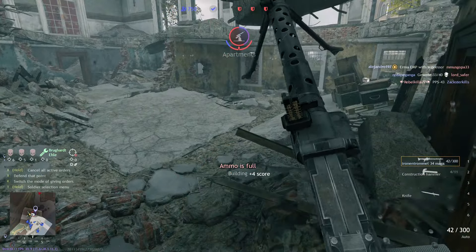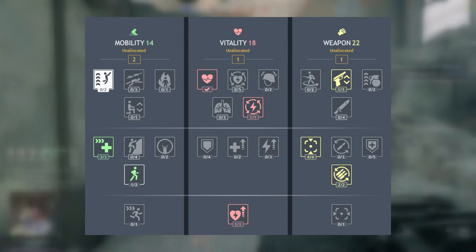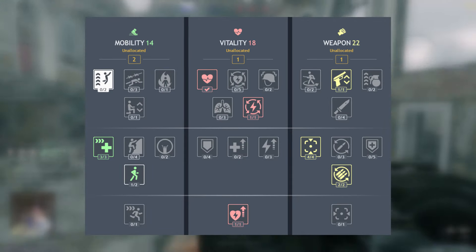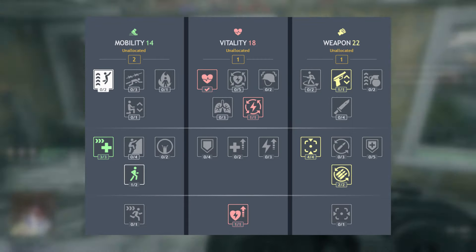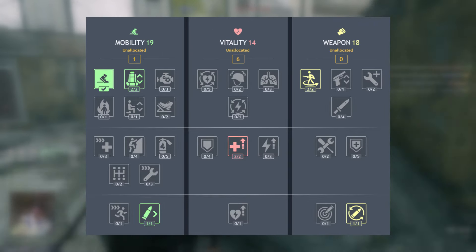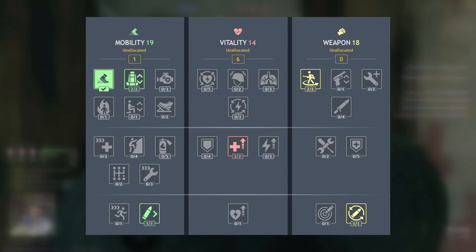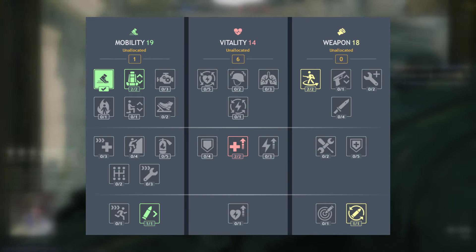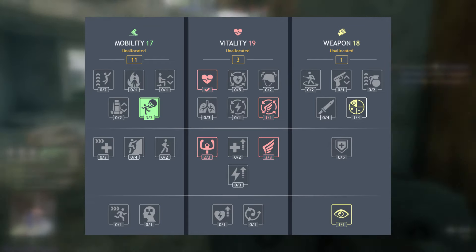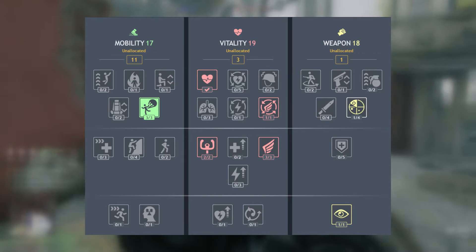In terms of perks, the system is quite simple. For infantry, get minus 40% firearm vertical recoil, vitality, and plus 75% medipack usage speed. For tankers, I highly suggest the plus 20% tank gun reload speed perk for the loader, and the change type of ammunition without losing reload progress perk for the loader. For planes, it's even simpler — just get the minus 60% damage when hard landing with a parachute perk.